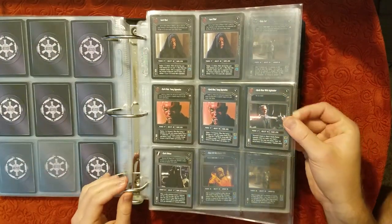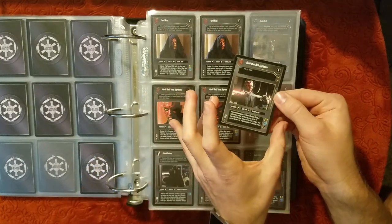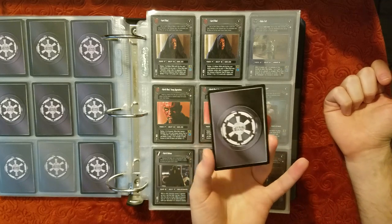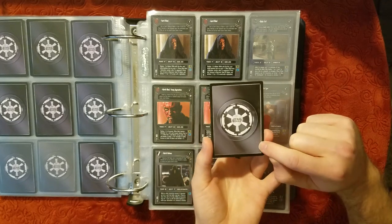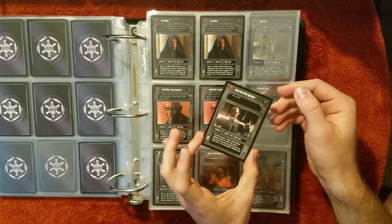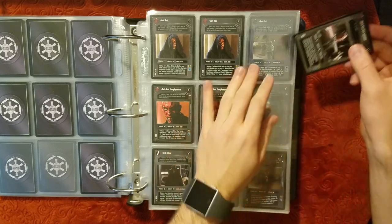I'm trying to get through sentences here and it's not working out so well because I keep seeing good cards. This one's a bit worse than the one in the set — it's like surface cloudiness. Maybe it's hard to see, but you can see some white there. This is easily a playable card, no problem, but definitely not something that a Near Mint collector would want.